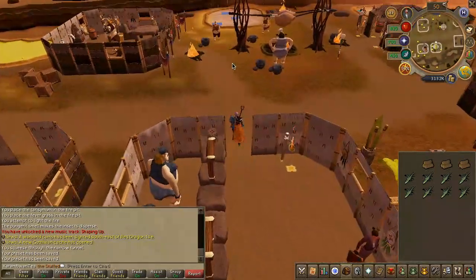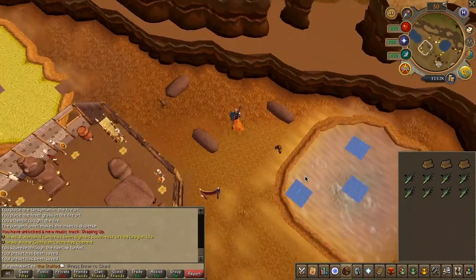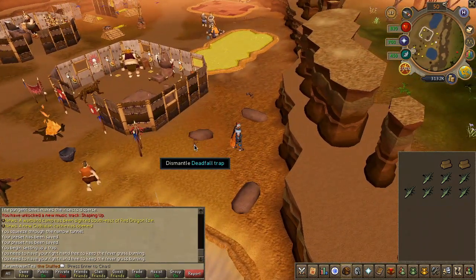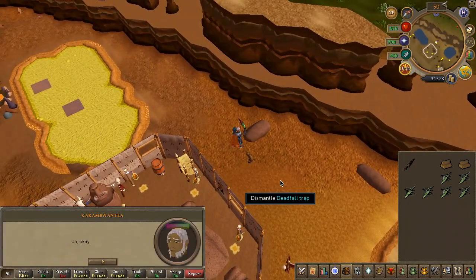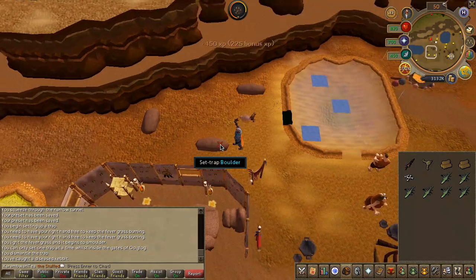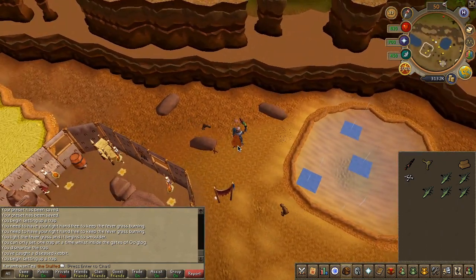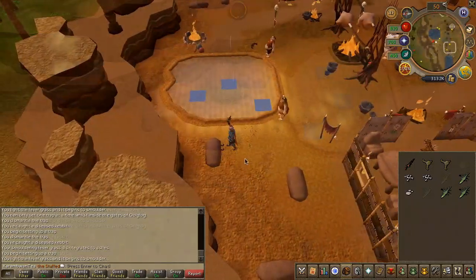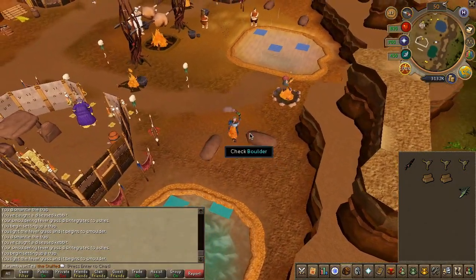Head directly north towards the salt pool. On opposite sides of the pool you'll find some kebits — four of them to be precise. Use the traps to hunt the kebits: use your plant on the trap, then light the plant and bait the kebit. Running around the trap may help, but if the kebit runs away too far you'll need to walk beside it and lure it back. This can take anywhere from two to twenty minutes. Once you've caught all four, head back to the bank.